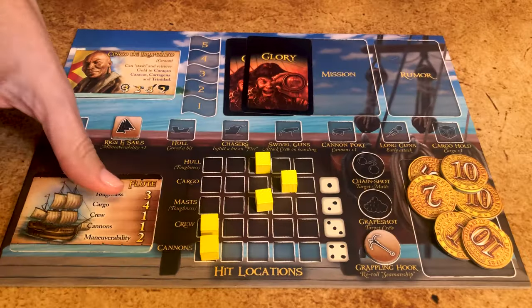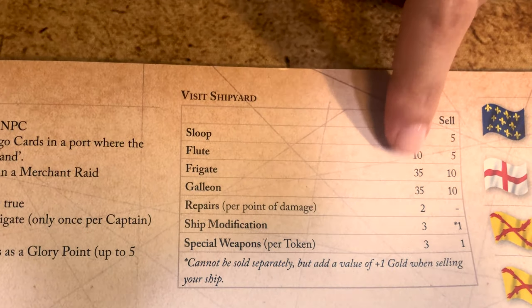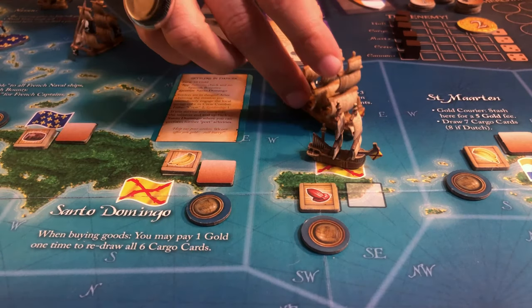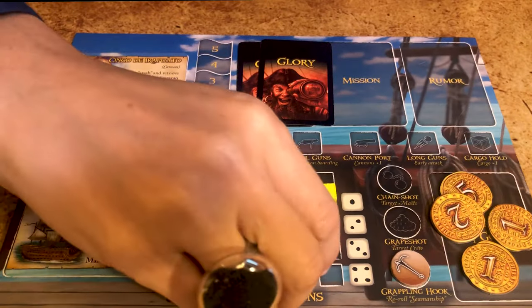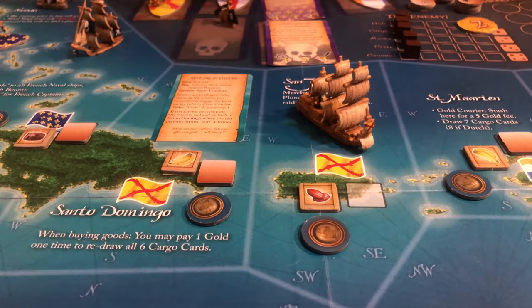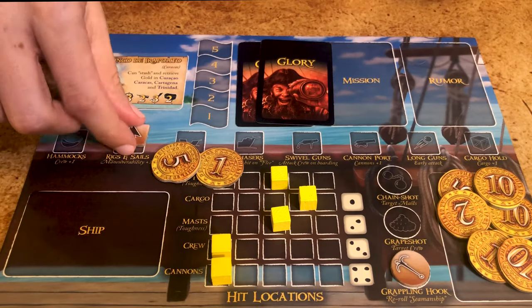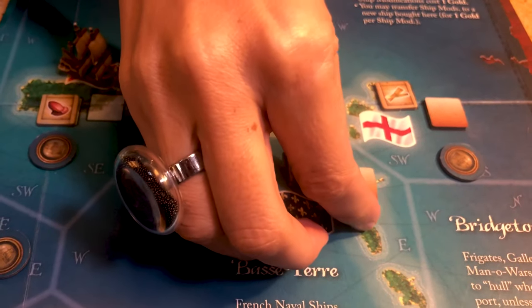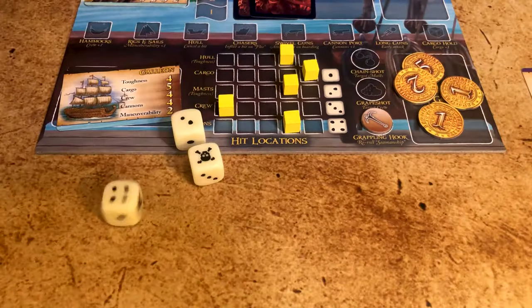You can also sell or buy your ship for the price indicated, plus one gold for each modification and minus one gold for each damage to the ship, not the crew. Note that you can transfer special weapons and crew to your new ship, but it's only when you are in Saint John that you can also transfer the modifications from your old ship to the new one. If you return modifications, place them back randomly on the map. You will still need to recruit more crew if you have room.